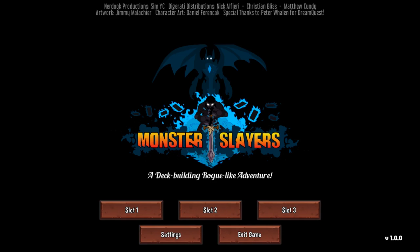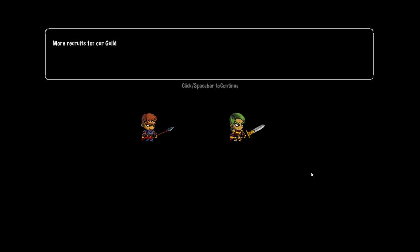It's a roguelike game that's deck-building and it's an RPG, but it kind of says that right there. More recruits for our guild — we have too many already. Everyone wants to join the Monster Slayers guild these days. Send them to the Northern Valley and have them report to the guildmasters there. Let's hope they're quick learners; they're about to be thrown in the deep end.